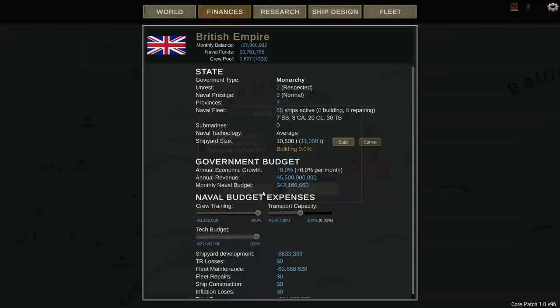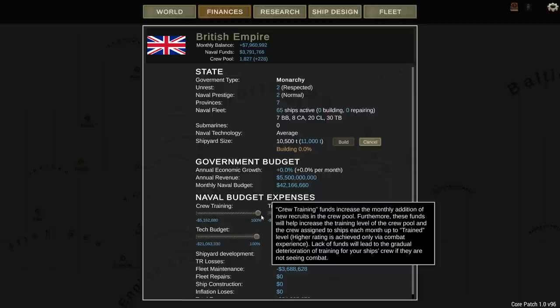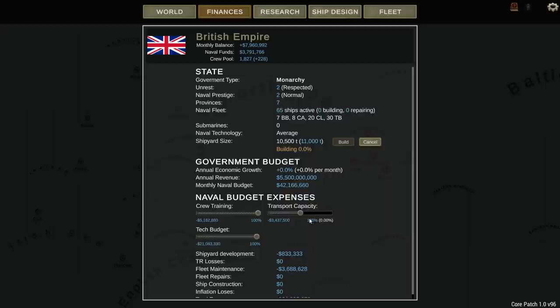That's going to cut into my monthly balance by 800,000. We've also upped our crew training to 100% and tech budget to 100%. We're keeping the transport capacity where it is because currently our transport levels are at 100%. As we take casualties we'll bump that up, but I want to have a little bit of extra spending money so I don't want to increase that yet.